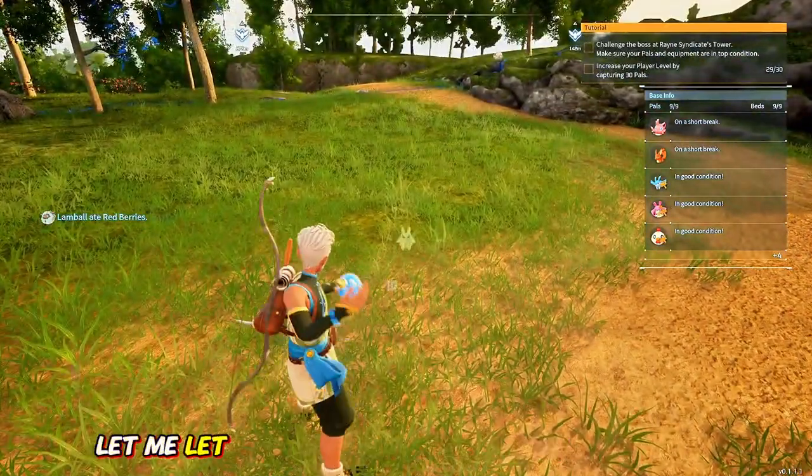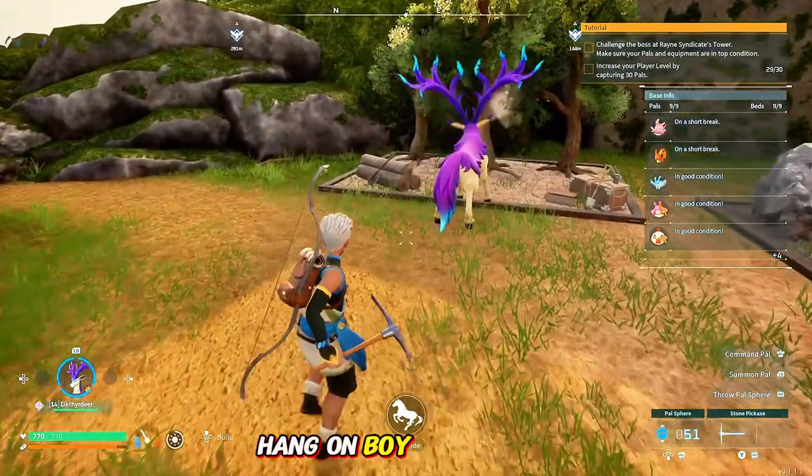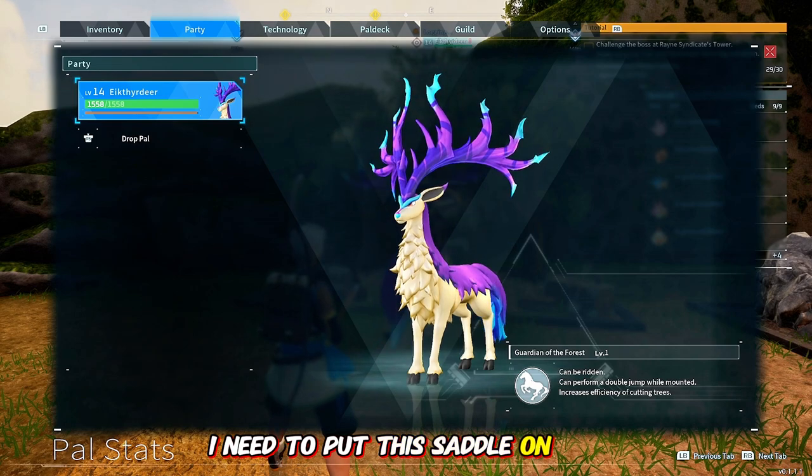Now, where is he at? Let me just pull him out real quick. Hey, where are you going? Hang on, boy. It's not time for work right now — I need to put this saddle on you.